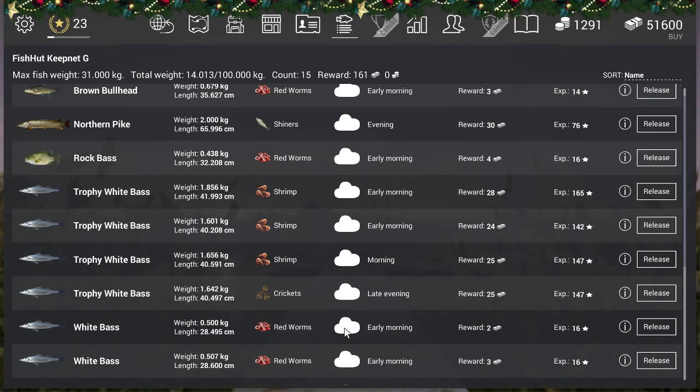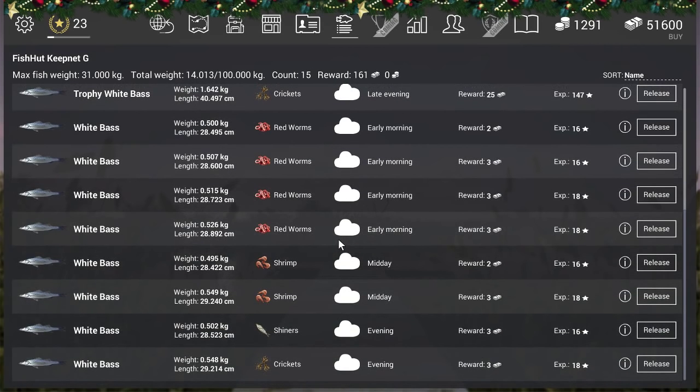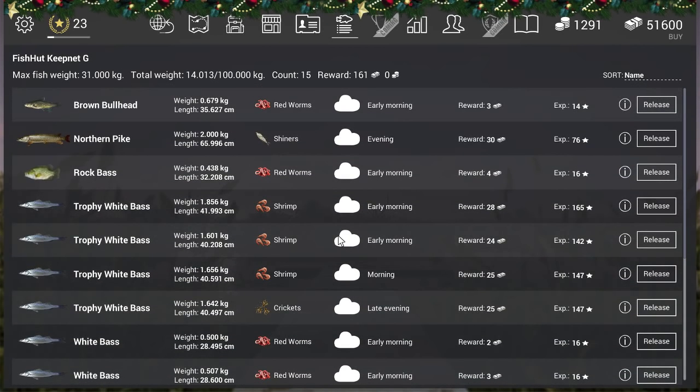That was part 1. One more thing: the trophy white bass gives 28 currency and 165 experience — that's a really nice amount of XP for only about 2 kg of fish. It's a cool fish that gives a really good fight. Not a lot of people fish for this one, but I hope after this video some of you go get it because it's really fun. Now you're going to see the bobber fishing catch, followed by the lure fishing section.